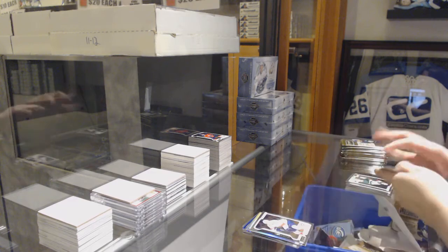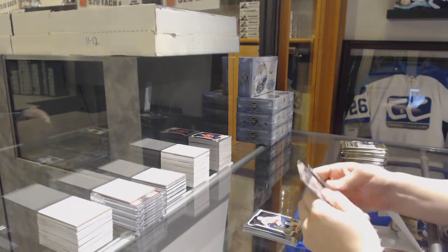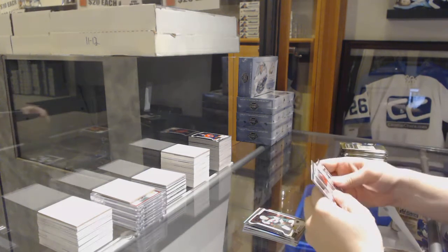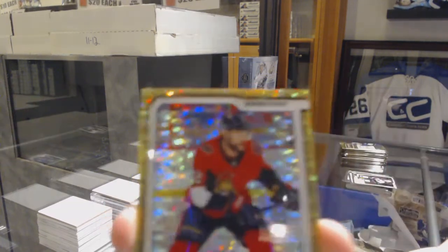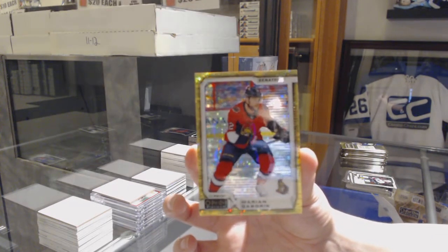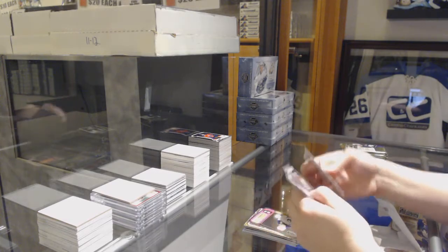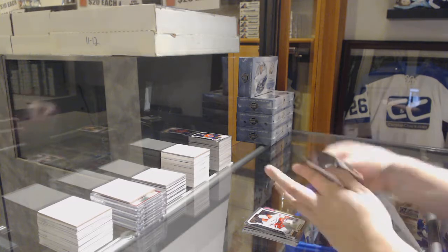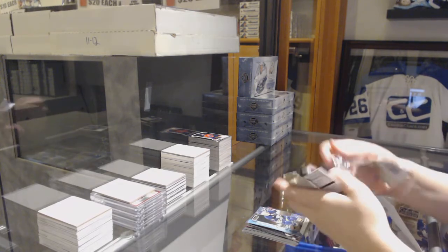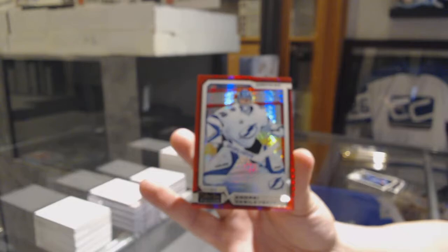Rainbow Darryl Sittler for the Maple Leafs. Henrik Borgstrom rookie for the Florida Panthers. Rainbow for the Bruins, Charlie McAvoy. Rookie of Jordan Greenway for the Minnesota Wild. Rookie for the Rangers, Lias Andersson. Number 50 Seismic Gold for the Ottawa Senators, Marc-Andre Gragnani. Retro for the Sabres, Rasmus Dahlin. Warren Foegele rookie for the Hurricanes. The Future is Now — Jack Eichel for the Buffalo Sabres.